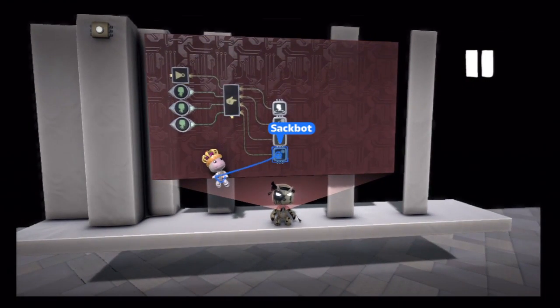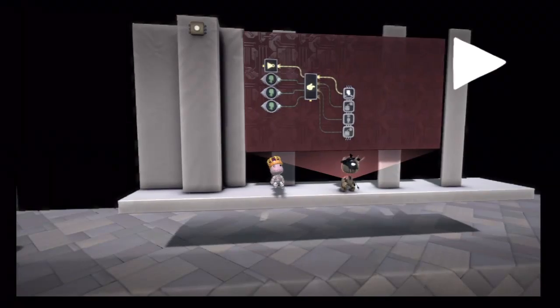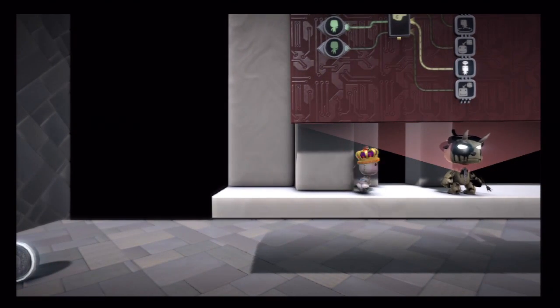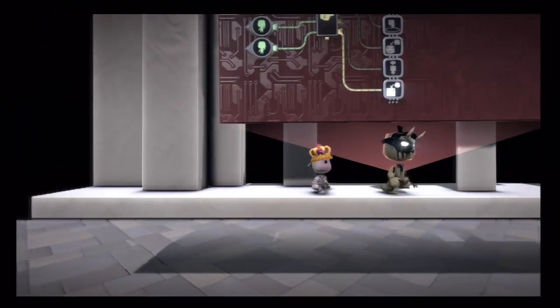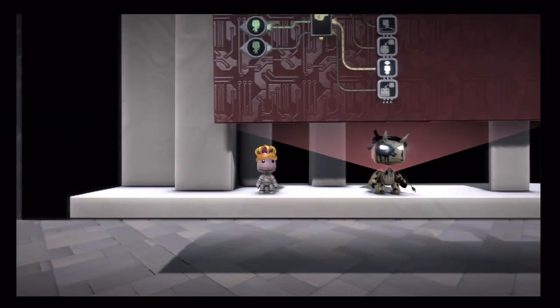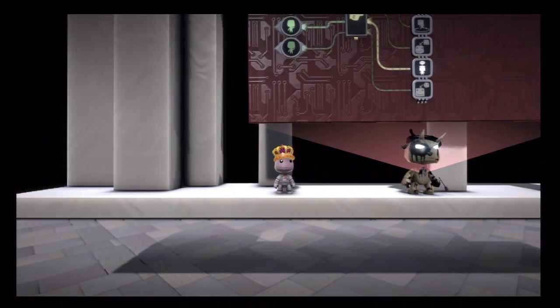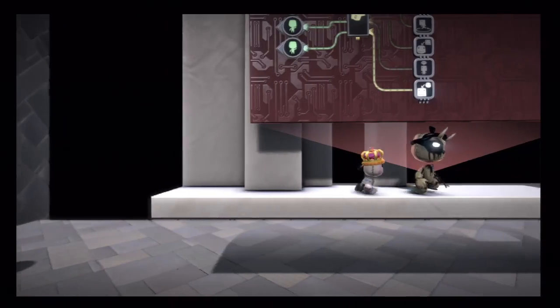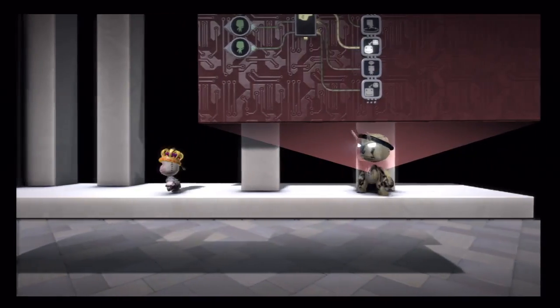So we have the basic movement set up. If I drop into the level, he's going to follow until he gets within a certain range, and then he's going to flee away if you get too close. It's not a very deep system right now — we're just handling the movements and where the SackBot is going to move depending on where you are.